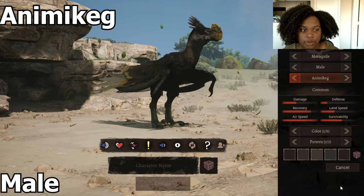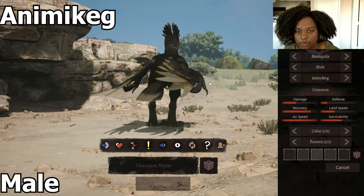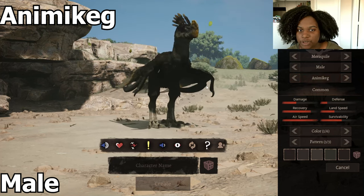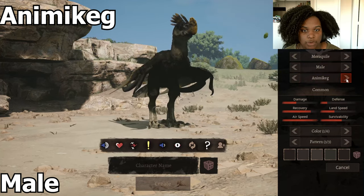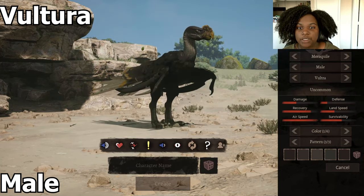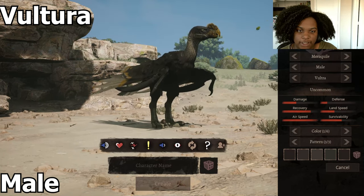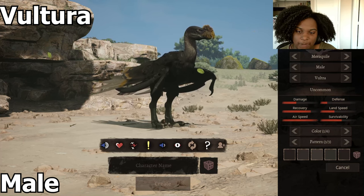So let's go through the subspecies real quick. Here is our common subspecies — it is all black with yellow and a little bit of a grayish tint to it. It's pretty much the same as the original Morroquil default skin. We have Rare, which is Sergia — not too much different other than the beak structure. Next we have the uncommon subspecies, Voltura, which pretty much looks exactly like a Voltura. It has none of the head feathers and its nose crest is a lot smaller and less spiky.